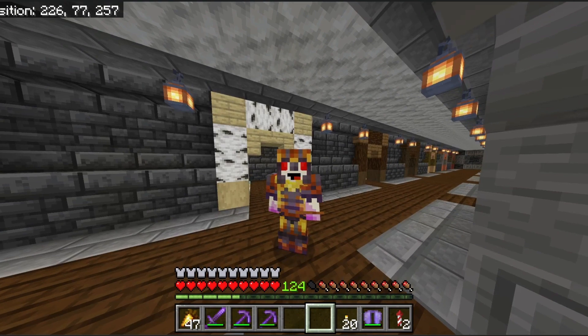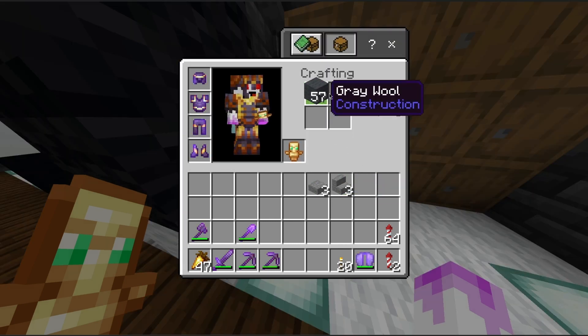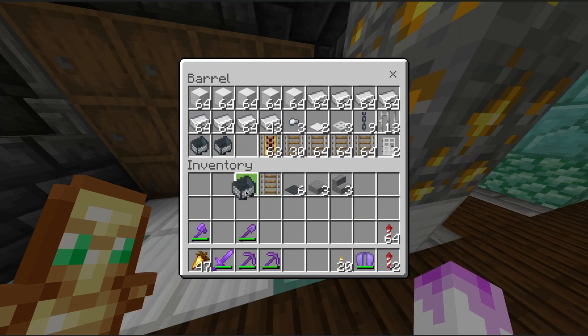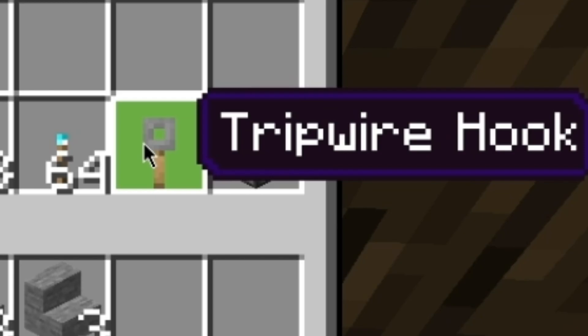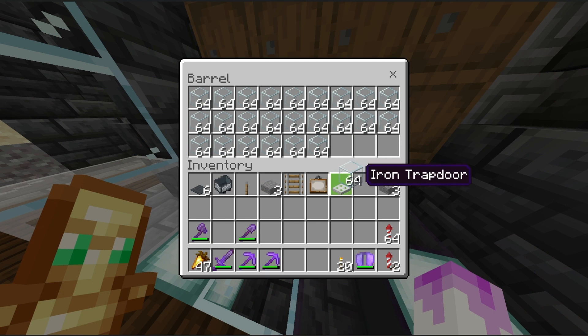And what you will need is three stone slabs and three stone stairs, six grey carpet, a singular rail, and a singular minecart. And almost forgot — one iron trapdoor, one painting, one lever — that's a tripwire hook — one lever, thank you.